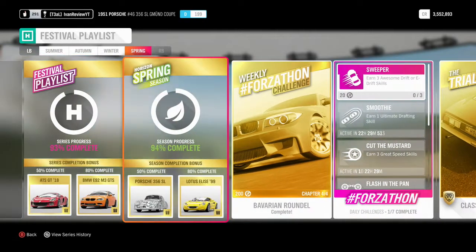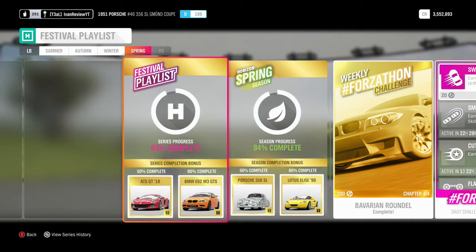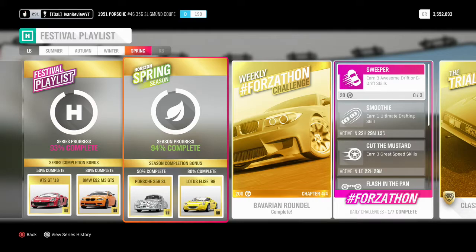For this season's rewards, at 50% you get the Porsche 356 SL, and at 80% you get the Lotus Elise 99. I also completed the total festival playlist for the entirety of the season, earning the ATS GT18 and the BMW E92 M3 GTS. I'll be doing a separate video on those two cars, but for now we're sticking with the Horizon Spring season.